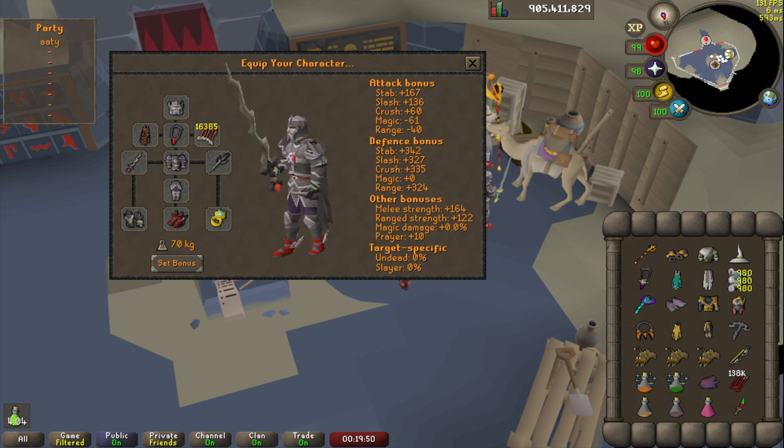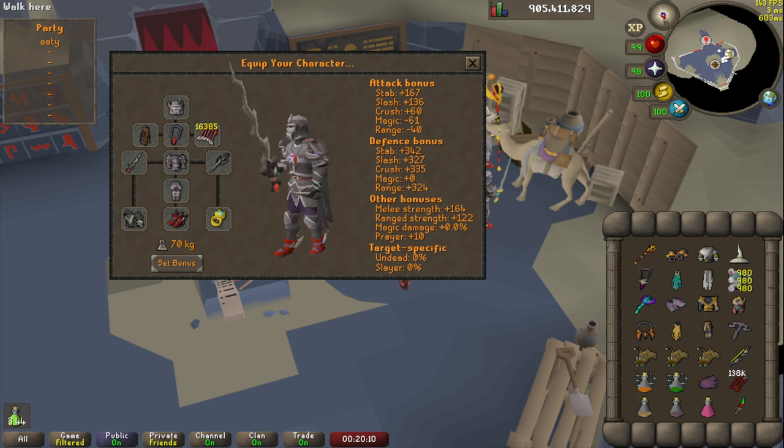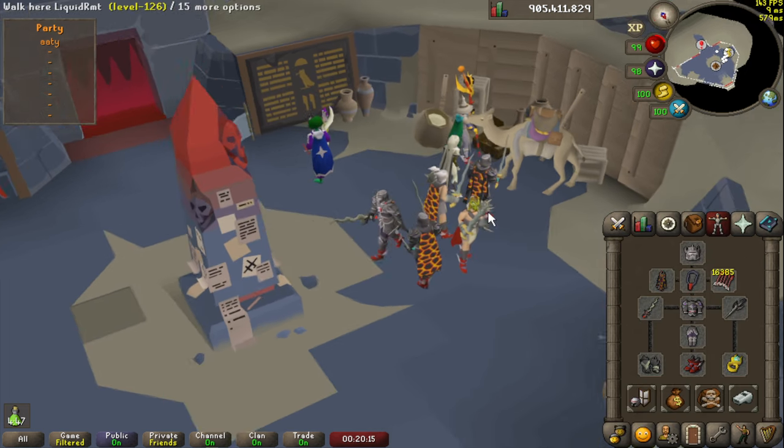This is max gear — no thralls, no thrall book, no BGS or claws, but otherwise basically max gear. I'm sacrificing those things for a few more slots for brews and restores to make things easier. You could definitely downgrade and take sangstaff, crystal armor, drop the ZCB, or take a BGS, but this is how I do my runs right now.